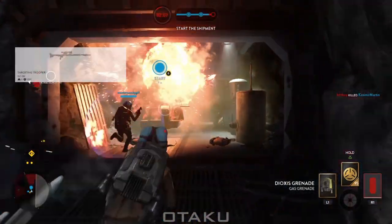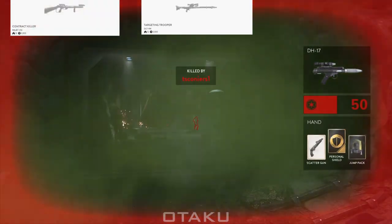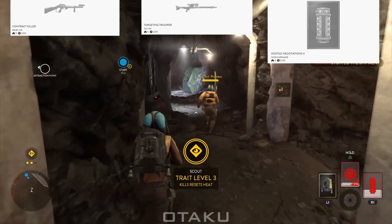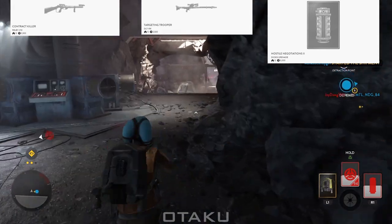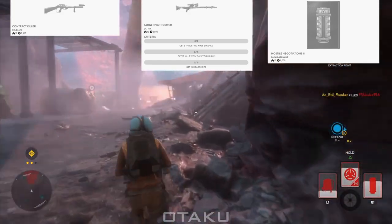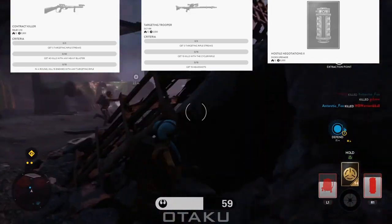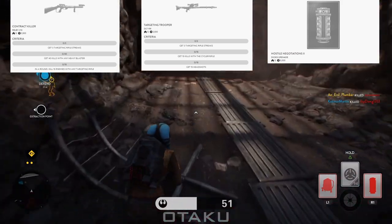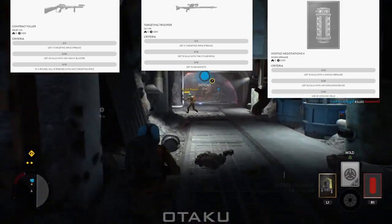Next, work on Targeting Trooper that unlocks the DLT-19X and Contract Killer that unlocks the Relby V10. This is also a good chance to take care of Hostile Negotiations Rank 2, or finish off Combat Rush 2 if you didn't complete it earlier. Targeting Trooper requires three targeting rifle killstreaks, 15 Cycler Rifle kills, and 15 headshots. Contract Killer requires three targeting rifle streaks, 40 kills with any heavy blaster, and 15 kills with any targeting rifle. Hostile Negotiations 2 requires 15 kills with the Dioxys Grenade, 25 kills with any explosive device, and 20 uses of Cooling Cell.